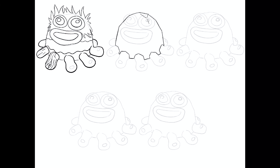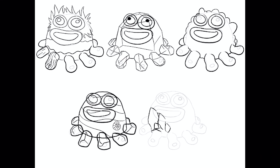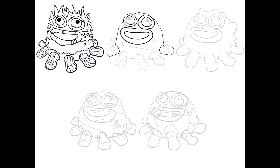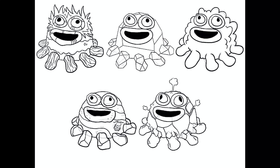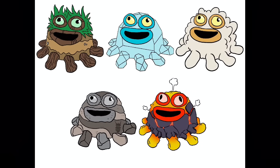Toejammer is probably tied with Kena as my favorite monster to draw elemental configurations for, simply because of all the creative liberties you can take with the roundness of this monster. One of my favorites is the earth island Toejammer, which has all the different rock layers like an actual earth's crust. It also has a little fossil, which I think is a nice detail.